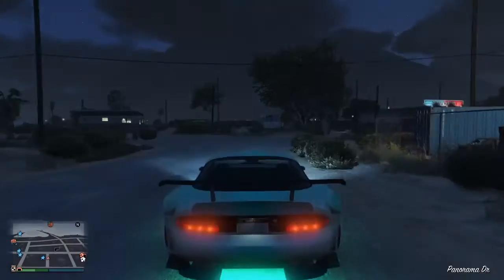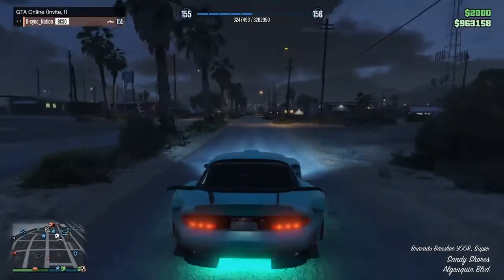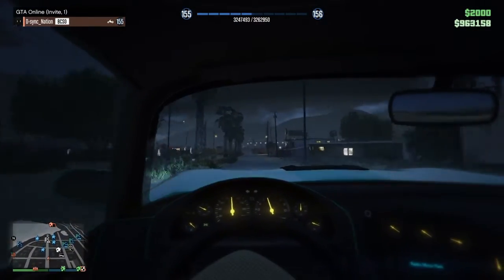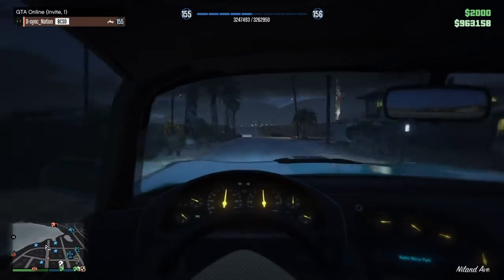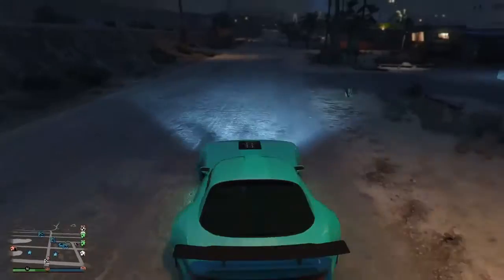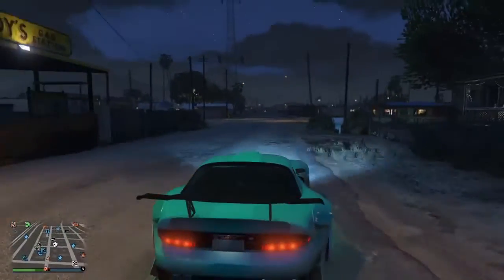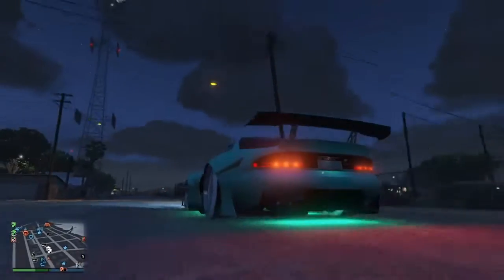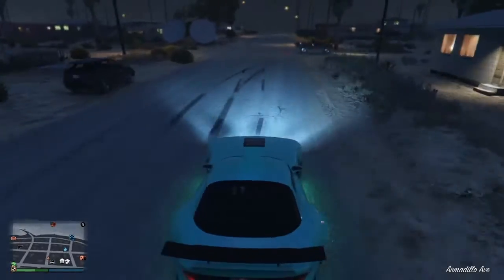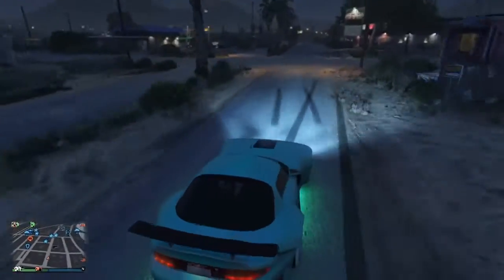At the number two spot we have the Banshee 900R. The speedometer and tachometer are really easy to see right there. The reason why it's in this spot is it is a very good drift car, and the traction is insane when you want it to have traction. If you look at these turns, it's got so much traction.